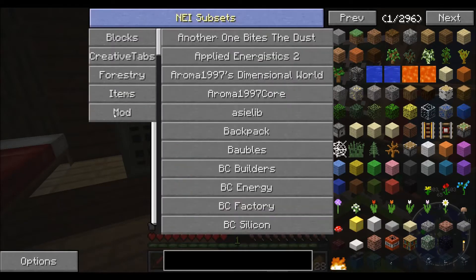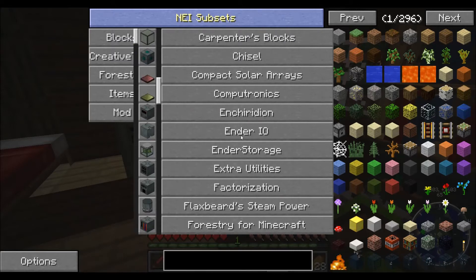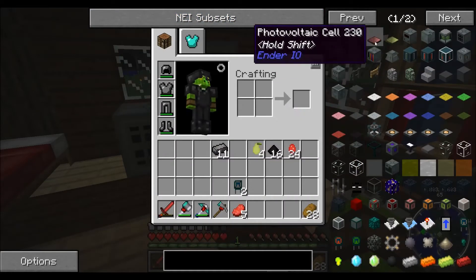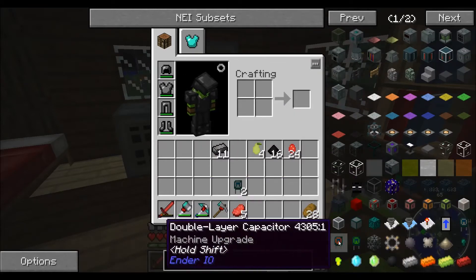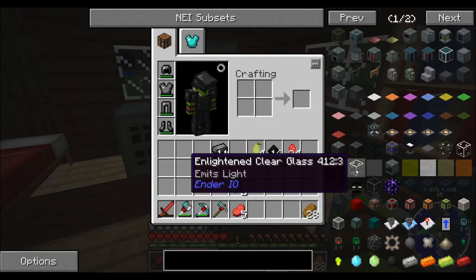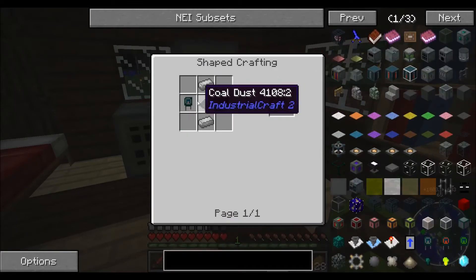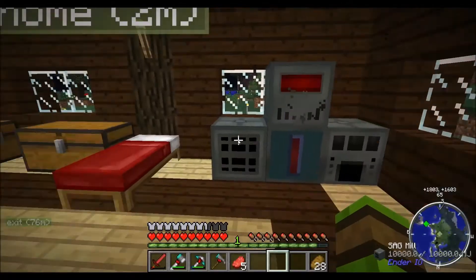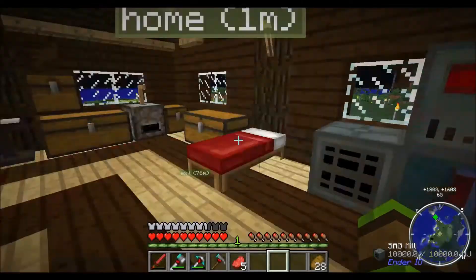I need to get the I/O system up. I wish they'd fixed this. It's fine that it's not working but it's starting to get a little bit annoying. What am I after? I am after the upgraded energy thing. That one — does it say electrical steel? That's probably what I was trying to make last time. One vibrant alloy.